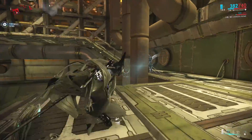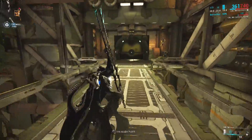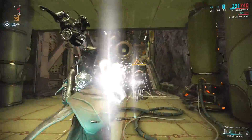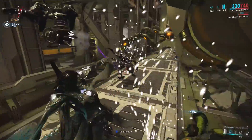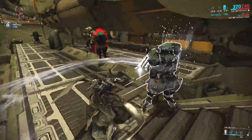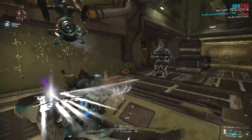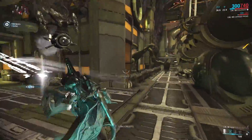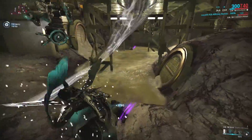Hey guys and welcome to another episode of Modula, where today we're carrying on our ramble through the augments released in update 18.4.7, taking a look at the augment for Equinox's Rest and Rage: Calm and Frenzy. Much like Metamorphosis it's a very simple augment — basically, any enemy that dies while the rest or rage ability is affecting them will spread the ability in a 5 meter radius for the remainder of the duration.